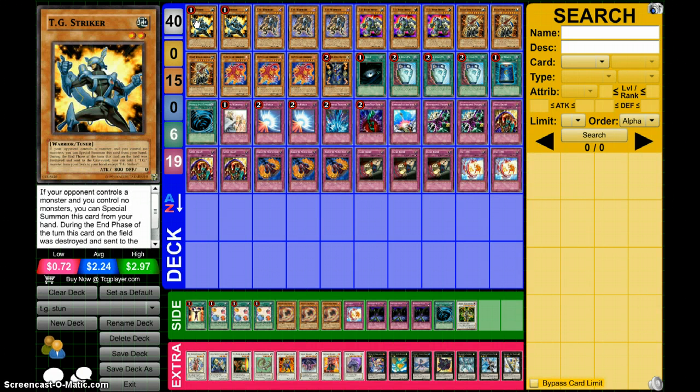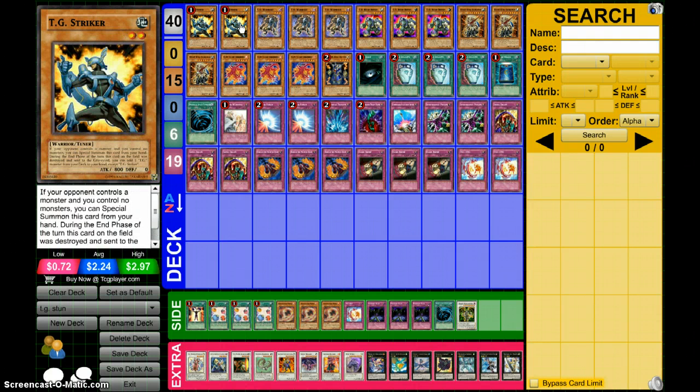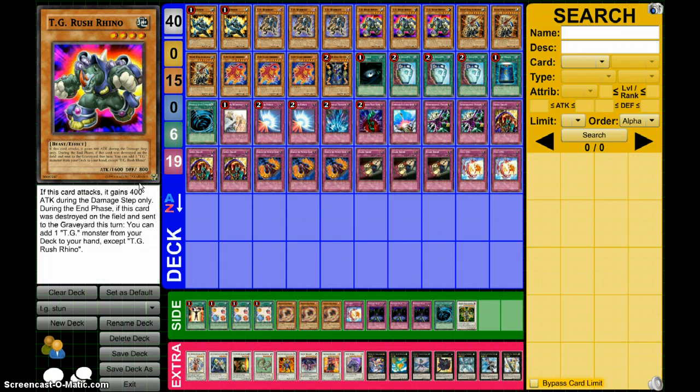It's a very fun deck and if you're able to set up, you're sitting really good. For the TGs, I run 2 Striker, 3 Warwolf, 3 Rhino — very standard. Your floater engine gives you plays into your extra deck, and Rhino is pretty beefy when he gains the 400 attack during the damage step.